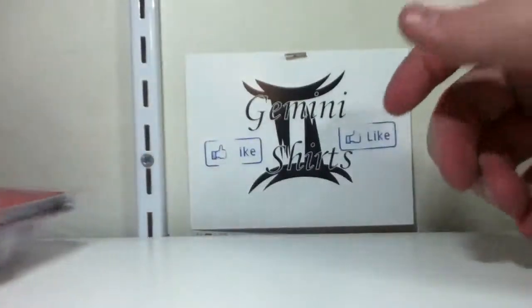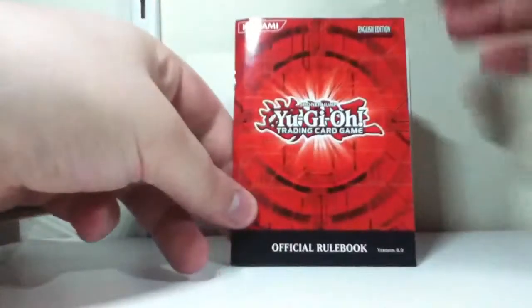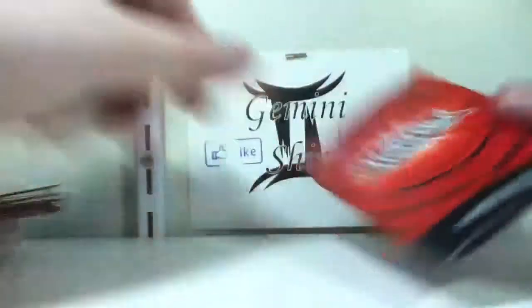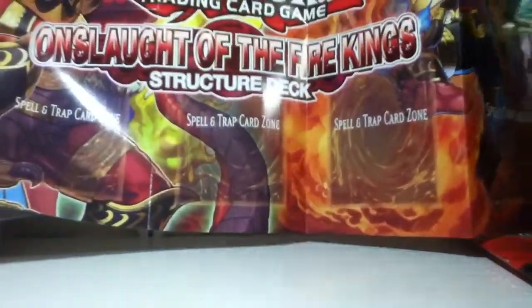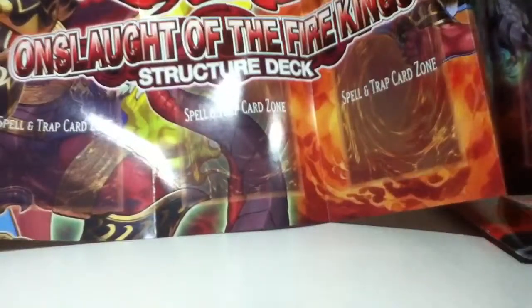As always, with every single starter or structure deck, you get the rule books — current version 8.0 — and you get a field. Oh, it's not bad at all. It's very nice.